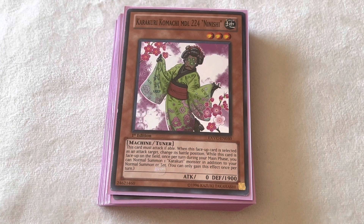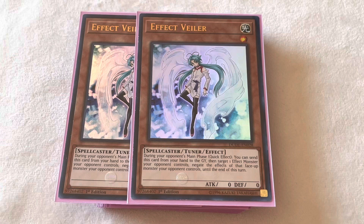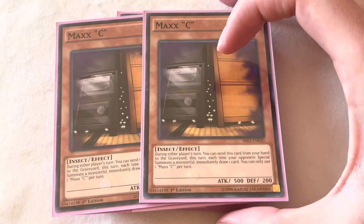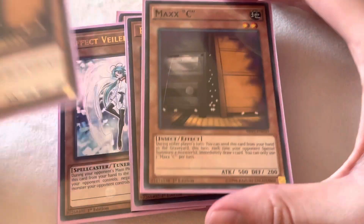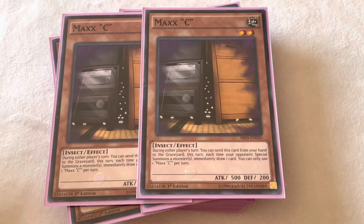After that, we're just going to be playing two hand traps — two Effect Veiler and two Maxx C. They're pretty much staples in most decks. That's the main monster lineup, and now we can move on to the spell portion of the deck.